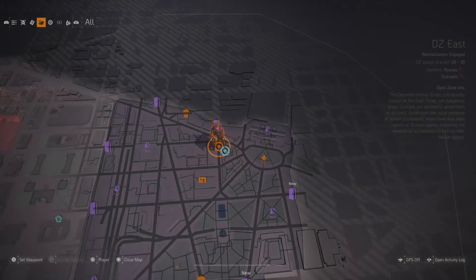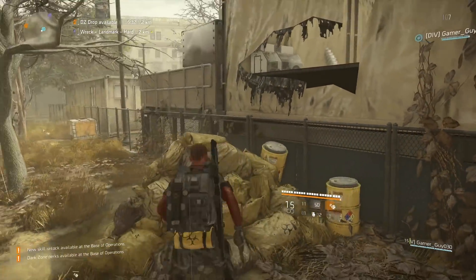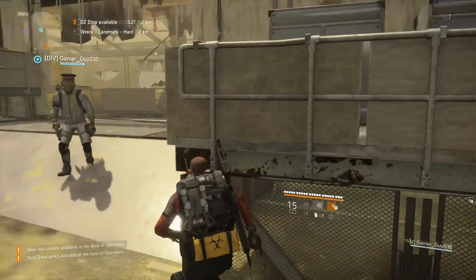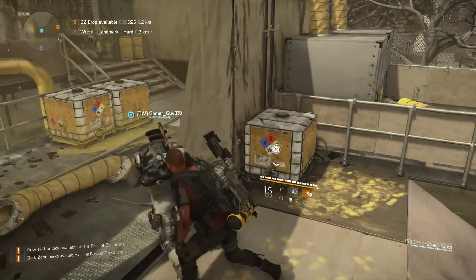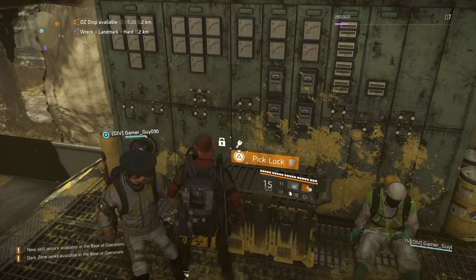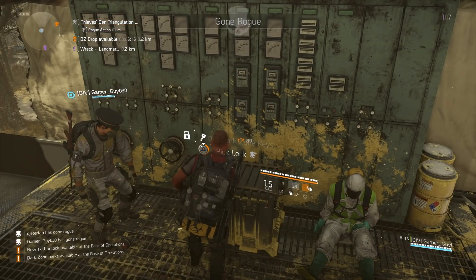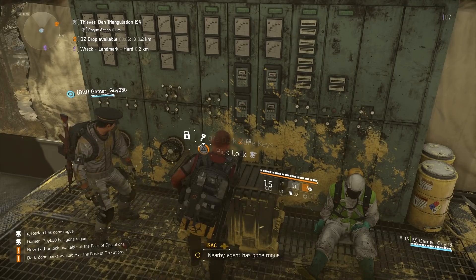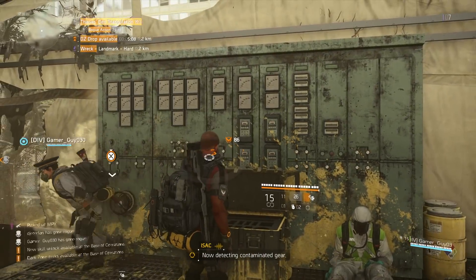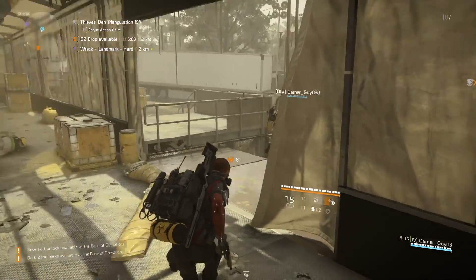If we take a look at our map, this is the exact location we're going to be starting our farming route. If we go through that fence and make our way into this building there's a chance to find the first chest location, which is located right around this wall tucked away in the corner. Head over to the chest and be sure to pick the lock once you get here. By picking the lock you're actually going to go rogue, and as your rogue level increases the better the gear will be as you open these chests.